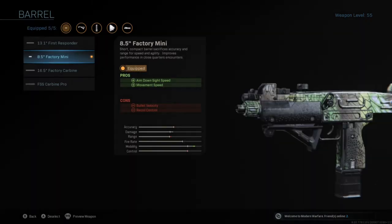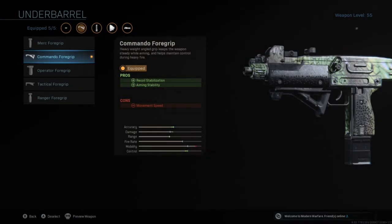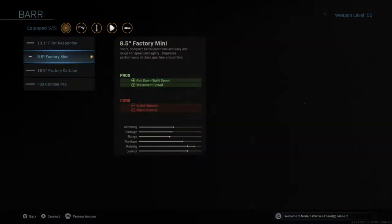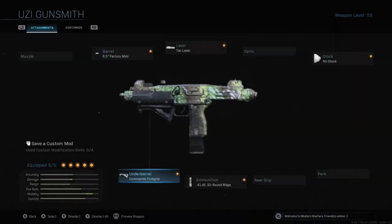The first attachment you're going to need is the 8.5 Factory Mini. Aim down sight speed and movement speed are better, and bullet velocity and recoil control get a little bit worse — not really very noticeable. Recoil stabilization and aiming stability increase, and that costs just a tiny bit of mobility, which you actually get more of from the 8.5 Mini.